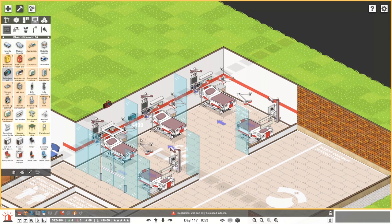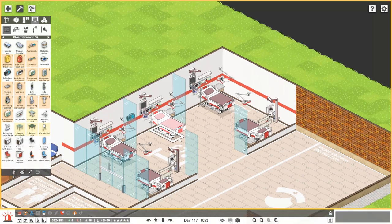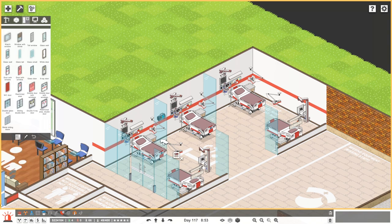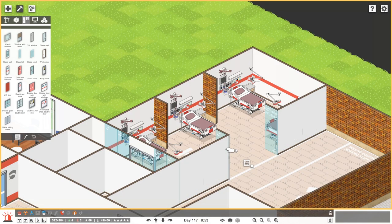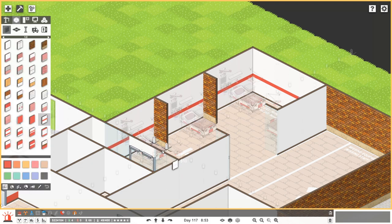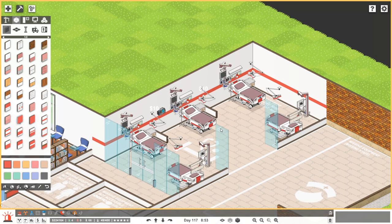Let's get a defibrillator in here and some disinfectant. That's the only problem with doing all glass walls — you can't place things on them. So let's bring these walls back so we can put stuff on them. I think that's going to be more helpful than this current plan of flopping around with these glass walls.